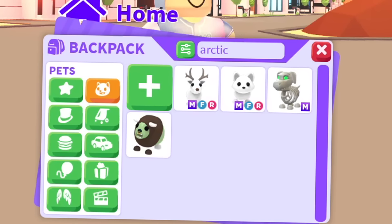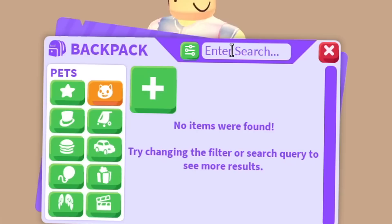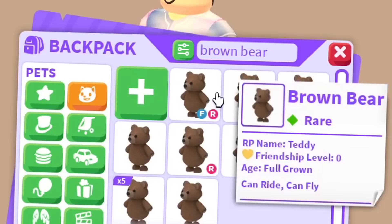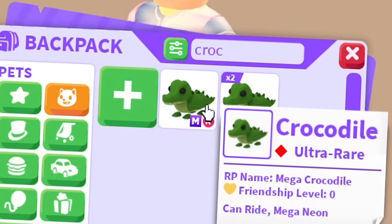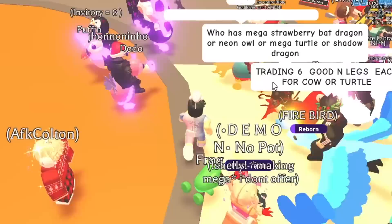I recently made a video getting every mega from the farm egg, so I already have all those. Moving to the jungle egg. We have the capybara, black panther in mega form, the rhino - have it. We don't have the mega brown bear though. We do have the platypus, crocodile - one of my favorite mega pets - and the parrot in mega form. Missing only the brown bear.